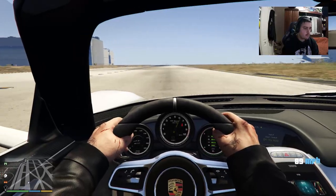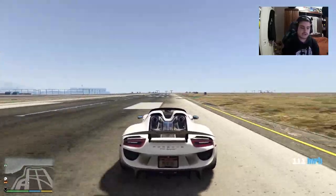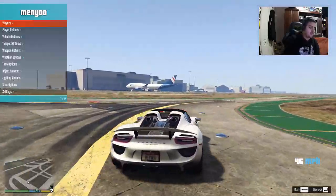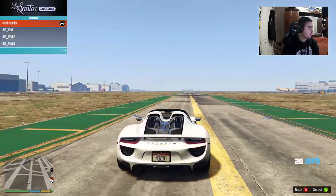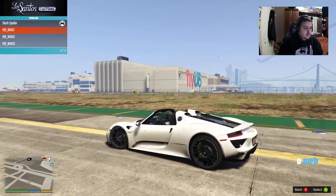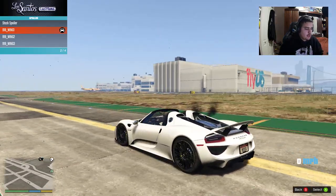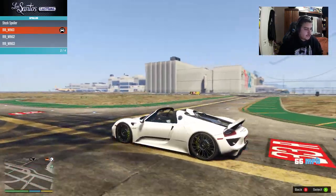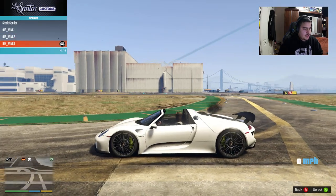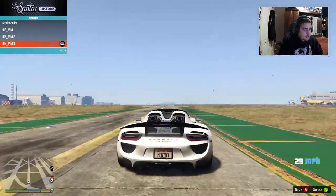The interior is very, very well detailed. All these mods will be in the description after this live stream becomes a video, so feel free to check them out. Let's look at the modifications. For the spoiler — if I put a spoiler and go back to the original it doesn't go up anymore, which is weird. Wing two is a sporty race spoiler, then there's a carbon fiber one — that looks pretty nice.